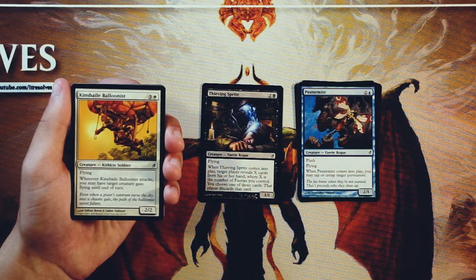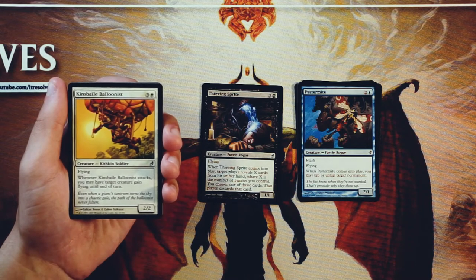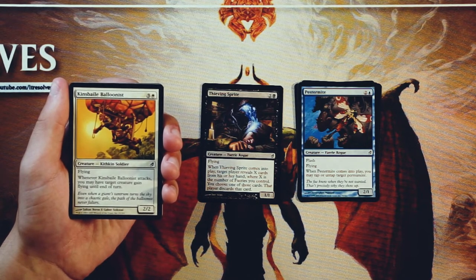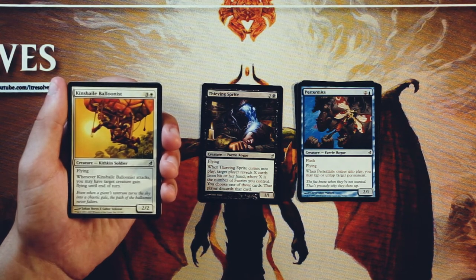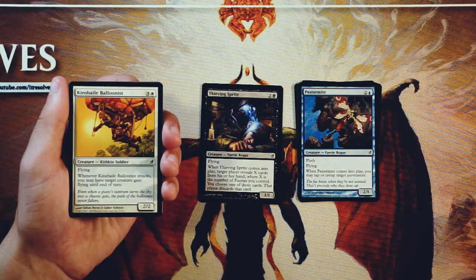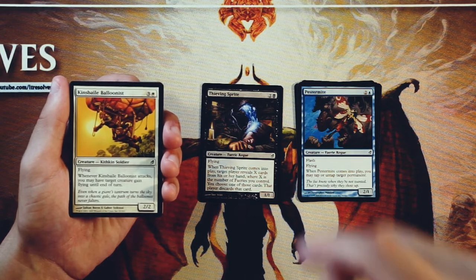Kinsbaile Balloonist is a 2/2 for three and a white with flying. When it attacks, you may have target creature gain flying until end of turn. I think it's pretty good. I'd prefer the Thieving Sprite over it, but a 2/2 for four with flying — it's a little over-costed, but I'll take it. Giving something else flying as well is great. That just means you're going to be able to be really aggressive, and that's exactly what you want to do. I believe the Kithkin Soldier deck tends to be red-white-ish and very aggressive — this kind of helps you towards that goal. I prefer a more controlling game plan, and that's why I would take the Thieving Sprite over this.